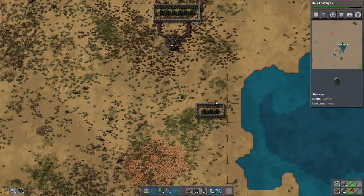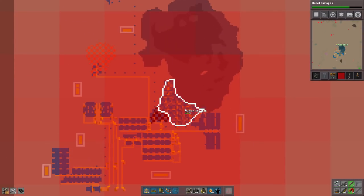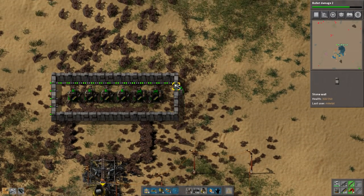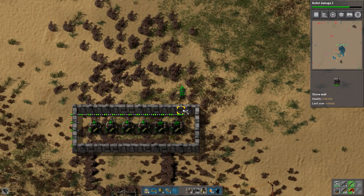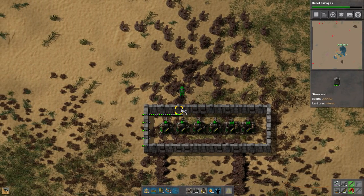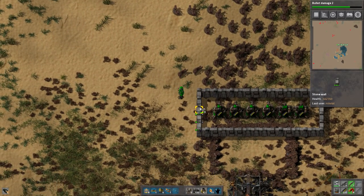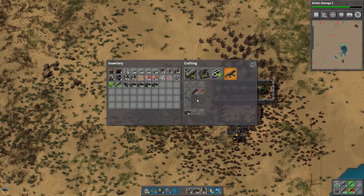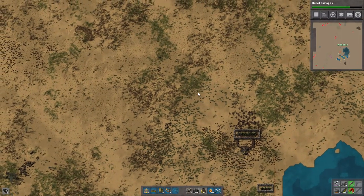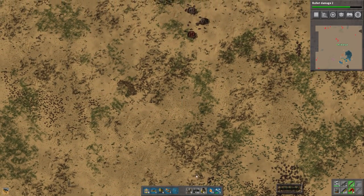Yeah, we're going to take out that nest because that's why they're actually coming here so frequently. Luckily, we're now scanning at a much higher rate, which we can just turn off eventually. How's our coal doing? Coal is still okay. As soon as that's done, we're going to pull out of this area — there's actually no reason for us to be here except to get the rest of the stone. They're closer to my pollution cloud, so that's why they're a problem.